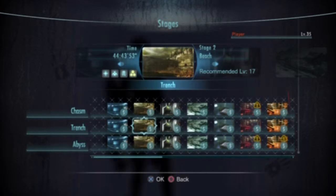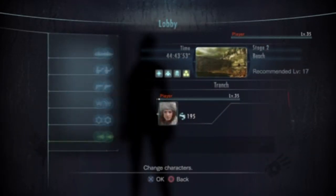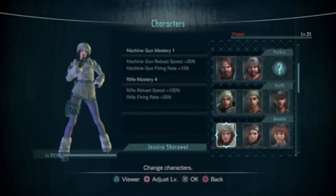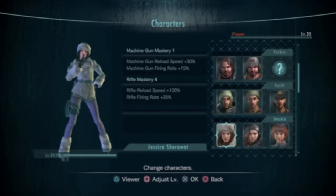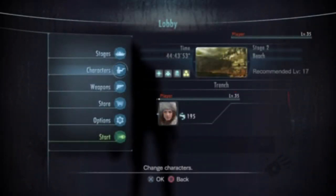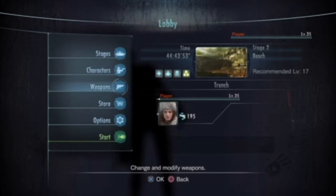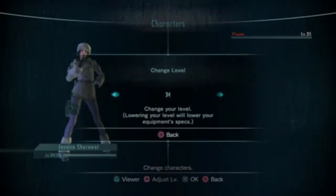Abyss is near impossible if you're not properly geared. I have most of the characters unlocked. I picked Jessica because she's really good with a rifle, but my favorite character would be Chris — he's cool. I'll lower my level to 17 since it's been a little bit since I played.